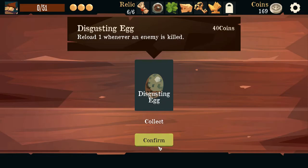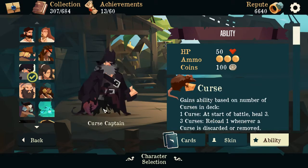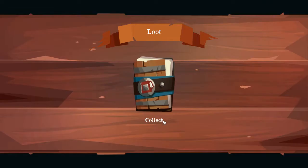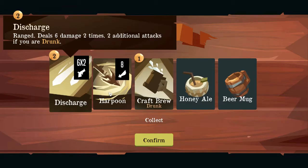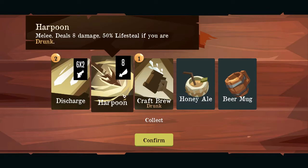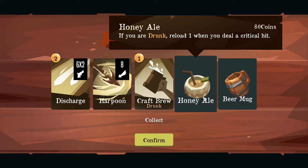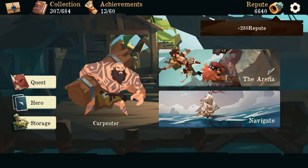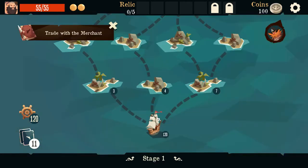Disgusting egg — reload one whenever an enemy is killed. Yeah, we figured we'd unlock her. Let's do a run as the Carpenter. Unlock. Deals 6 damage 2 times — 2 additional damage if you're drunk. Harpoon deals 80 damage, 5% life skill if drunk. Craft brew, scale — get 1 drunk plus 3 attack damage. Honey hail — if you are drunk, reload one when you deal a critical. Bear mug — at end of your turn, heal 3 if you are drunk. Lots of drinking involved. I have no idea how to play this guy.